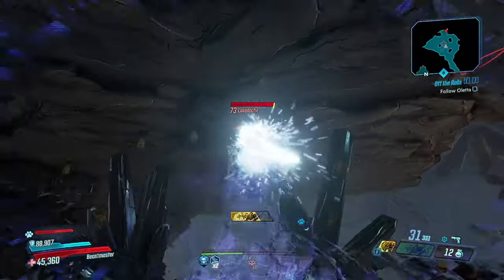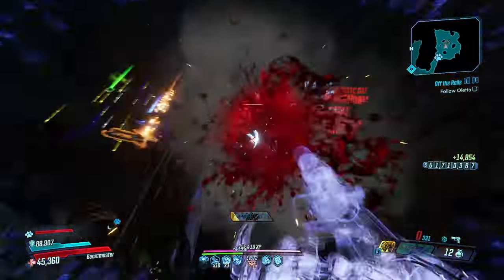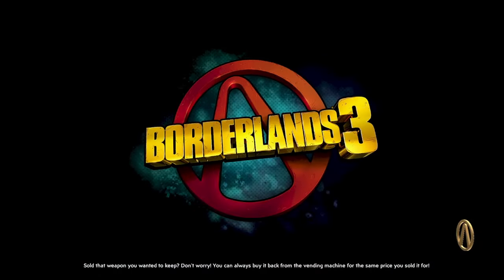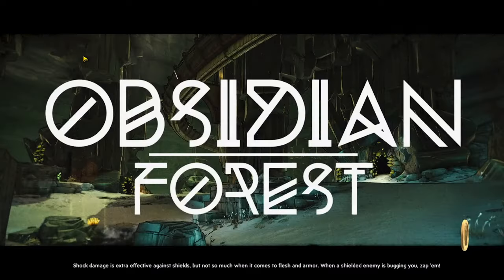Stayed away — grenade. Doesn't look like it's a Light Show, but it might be. Yeah, it's a Rebel Yell. If you guys can see, this is a really fast farm. You can get yourself a Light Show. The Flipper, the Light Show, the DLC 3 weapons in general — you can get really easily by just simply farming them.